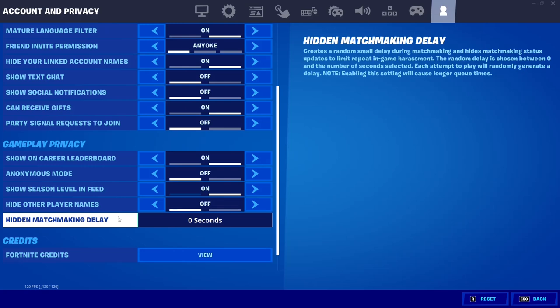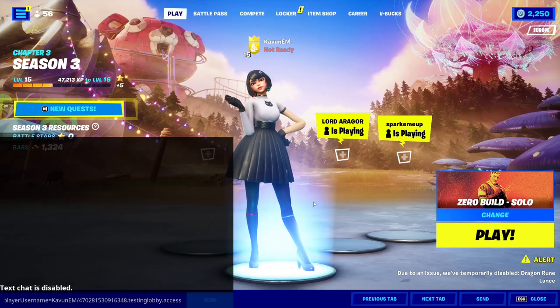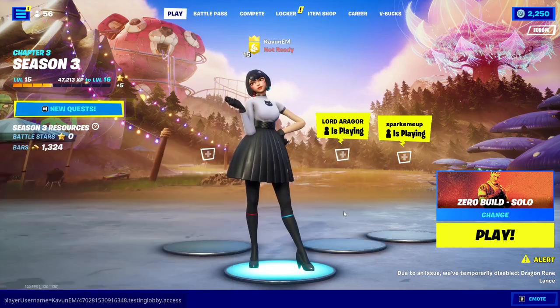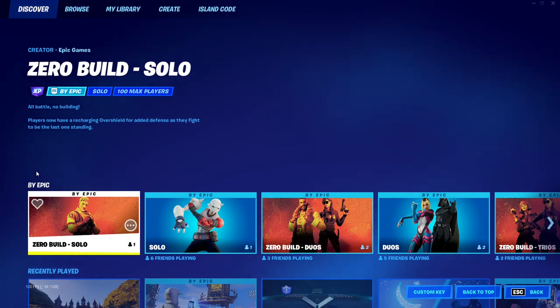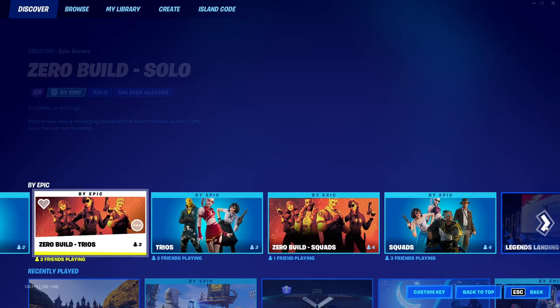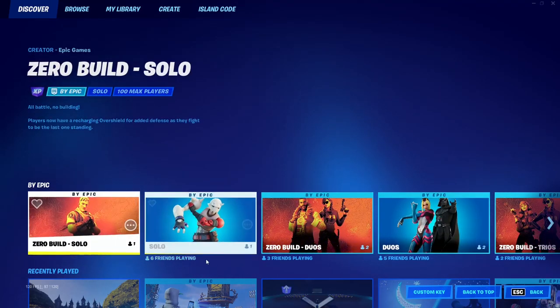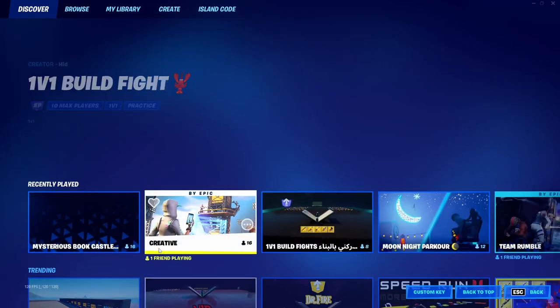Set hidden matchmaking delay to zero seconds just like I showed you. If you did step one correctly and completed step two, you should be able to get into bot lobbies in Fortnite Chapter 3 Season 3. One important thing: you can only do this in zero build modes — zero build solos, duos, trios, or squads. You cannot do this in regular modes like solos, duos, trios, squads, team rumble, or arena.